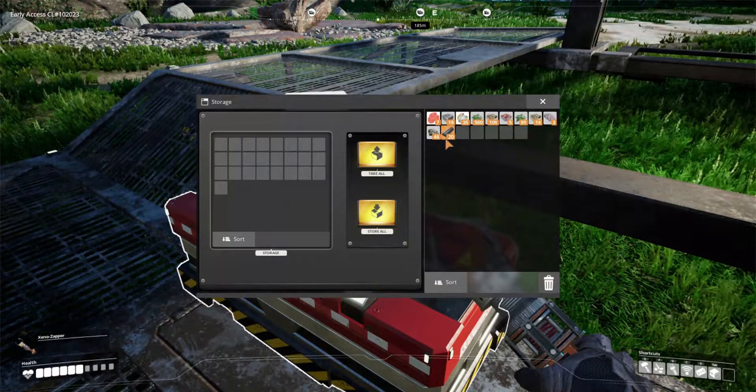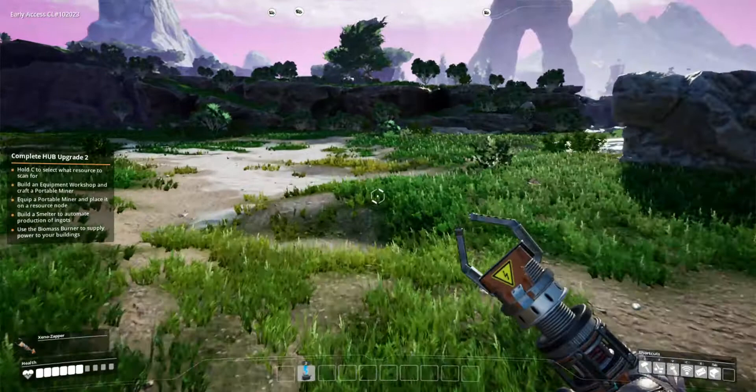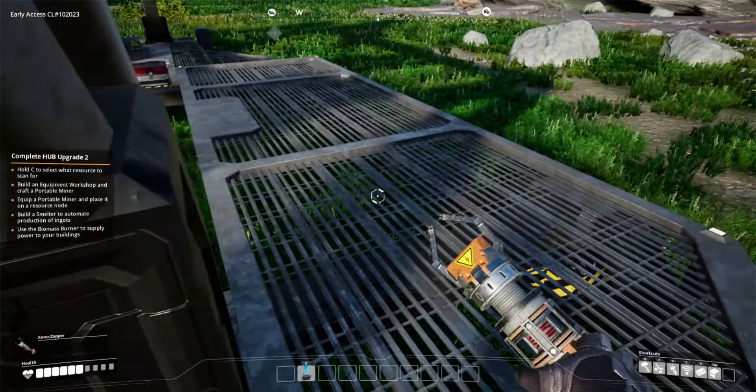What I want to think about is we've got leaves and wood — this is going to help us power things eventually. This is a biomass burner, and we can basically use this to convert into electricity or create power for the hub.